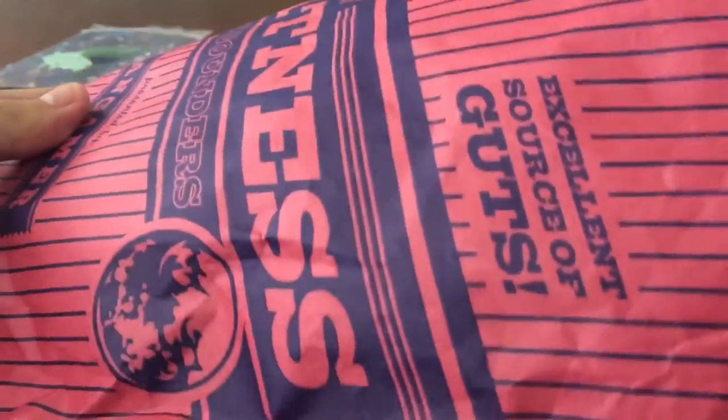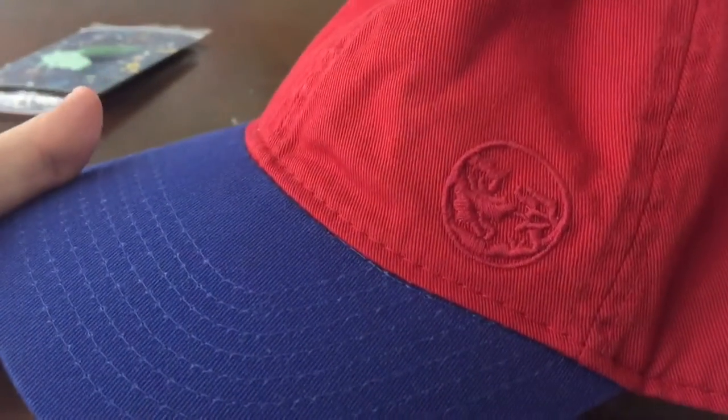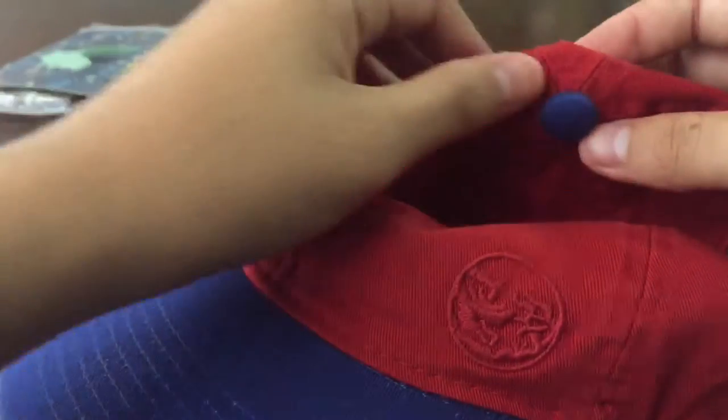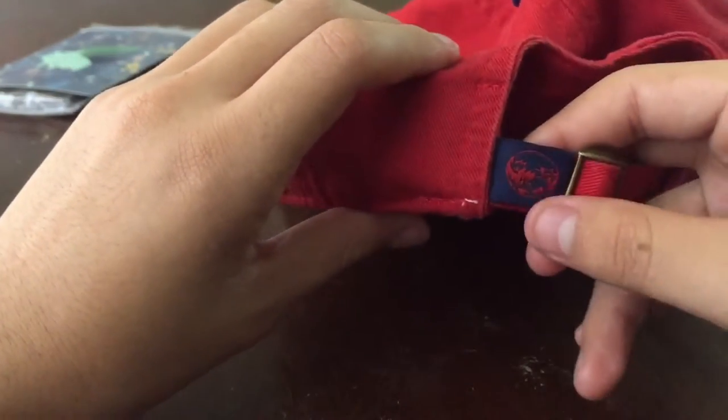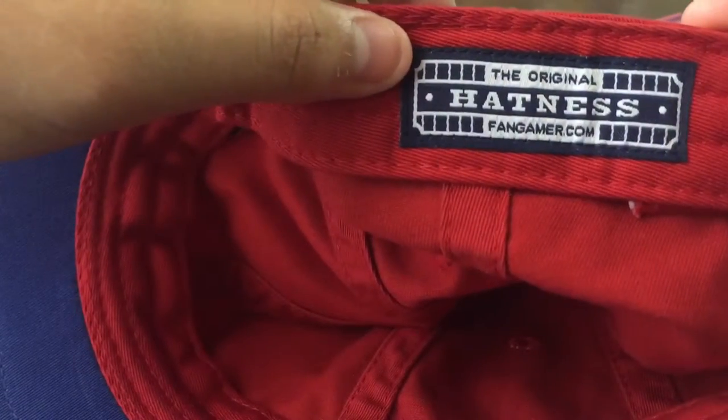This is the pregame hat. I was between choosing the pregame and the post-game — the post-game looks really cool — but since I'm a beginner with the Earthbound games, I chose this one. It looks really nice; the colors are very bright. You can see the blue logo, and it's adjustable in the back with another logo.